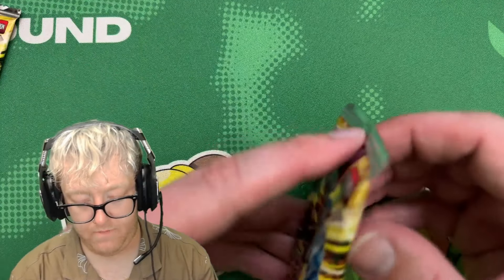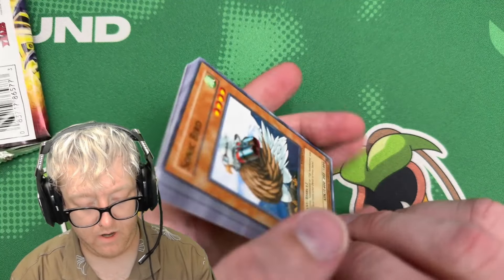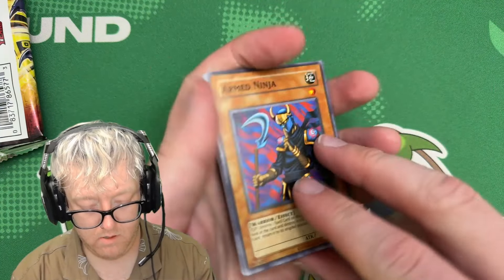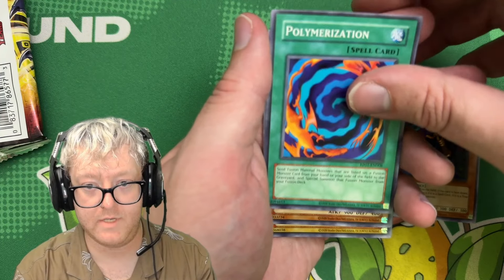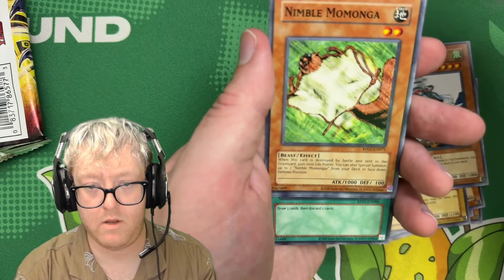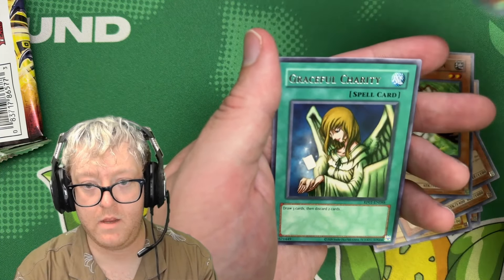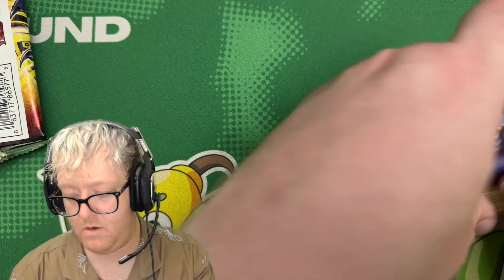Probably two or three packs left — we'll see. We got Armed Ninja, Polymerization, Mask of Darkness, Gaia the Fierce Knight, Sonic Bird, Mystic Tomato, Nimble Momonga, Giant Rat, and Graceful Charity. Yeah, that card — get it off the screen.